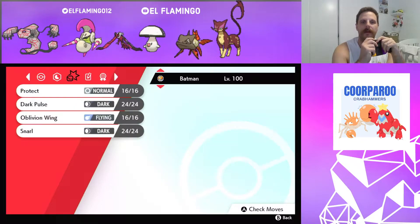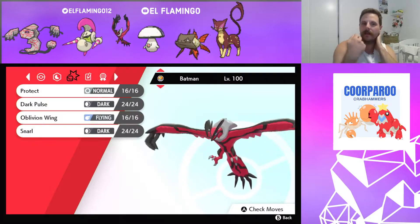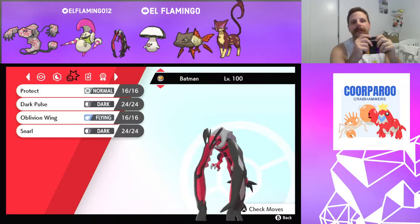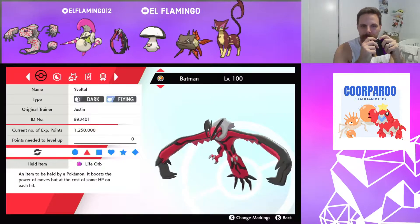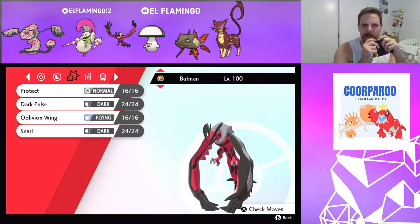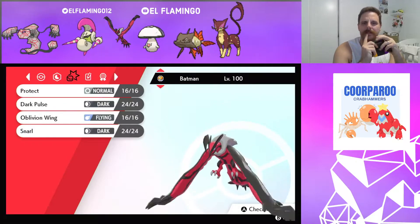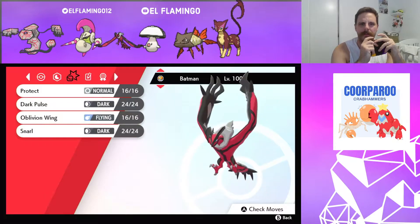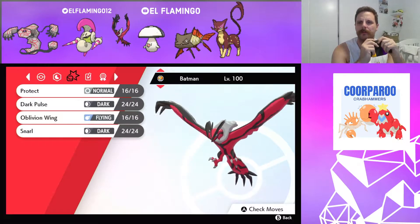With Runerigus, I have the Ivalto. Dark Pulse, Oblivion Wing, Snarl, and Protect, rocking the Life Orb. I think I will switch the Snarl for Overheat though, because I do have Snarl elsewhere on my team. I'll probably do that before we go into the battle with Ben.